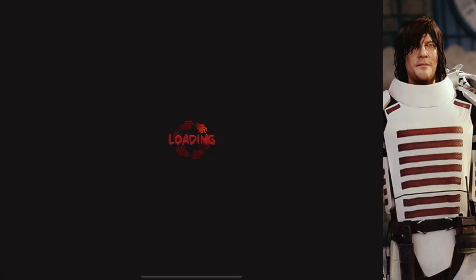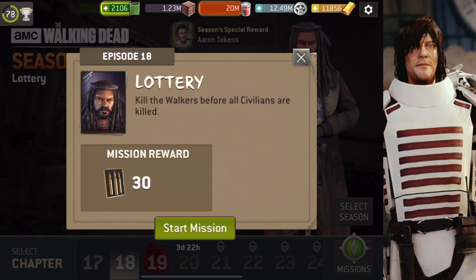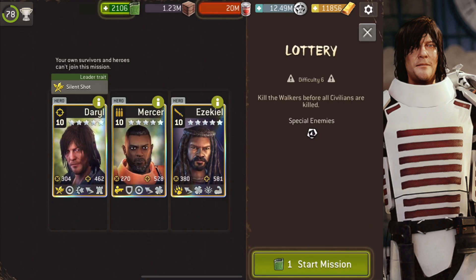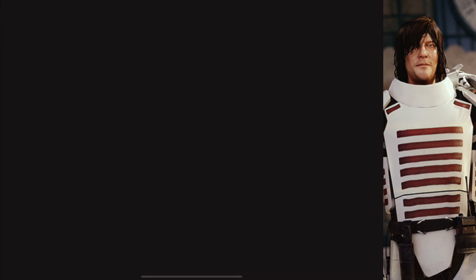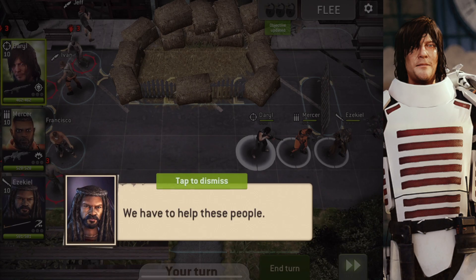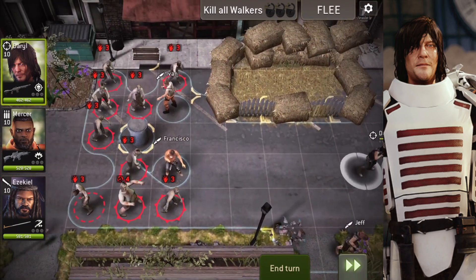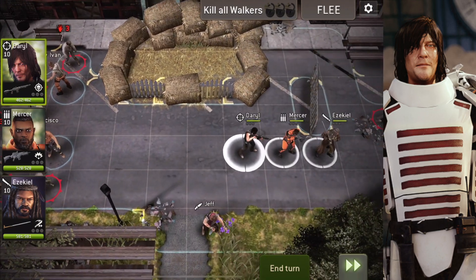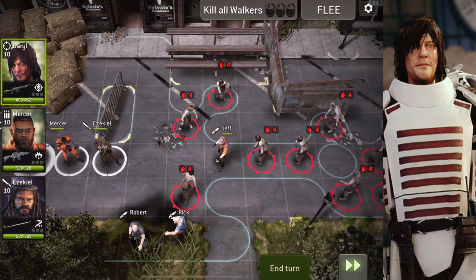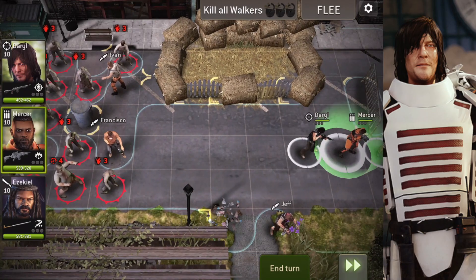That's the first mission for episode 17 — the Ambush — done. Moving on, we have the Lottery for episode 18. The objective is to kill the walkers before all civilians are killed. This is exactly when walkers attack the Commonwealth at the end of the episode. Playing with Daryl, Mercer, and Ezekiel. There are loads of civilians — five of them — and a lot of walkers.